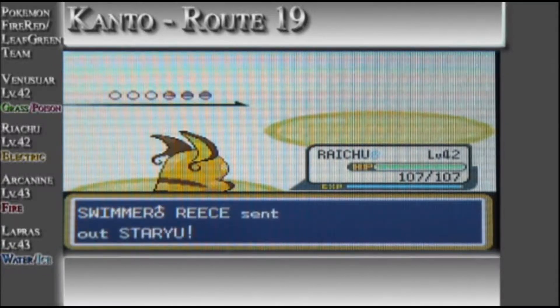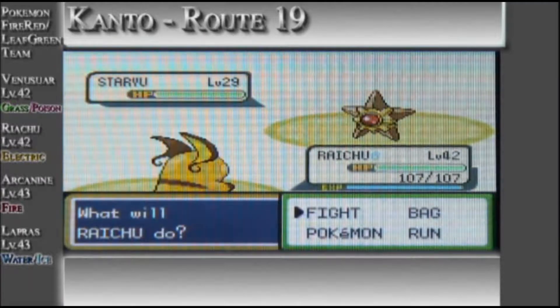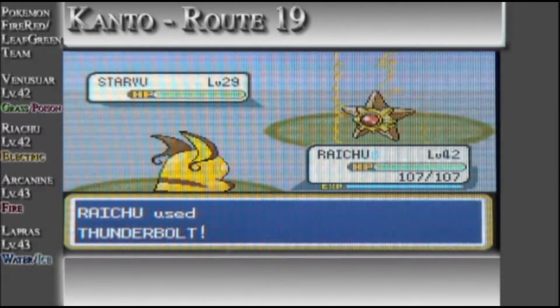If you are playing Fire Red version, you'll be able to fish for a Shellder. If you're playing Leaf Green, you will be able to get a Staryu and then evolve it into a Starmie.